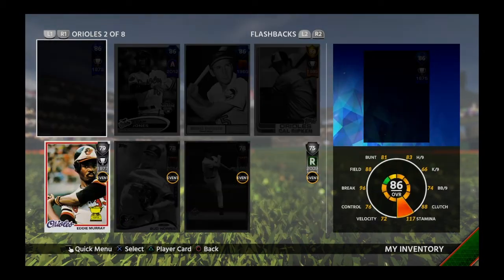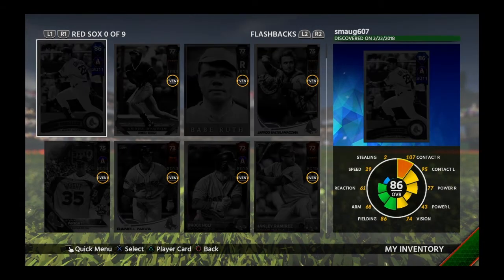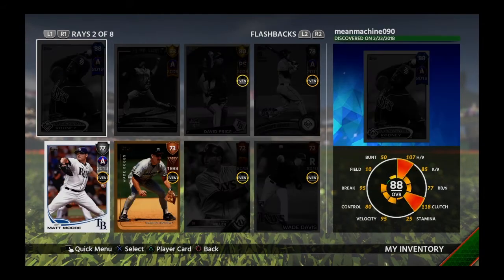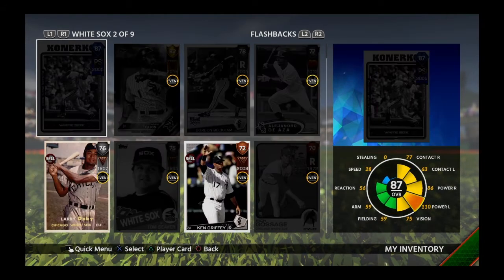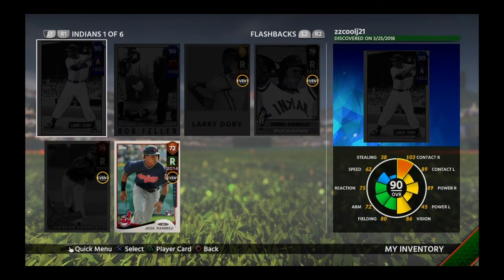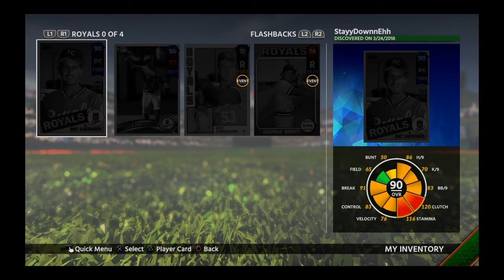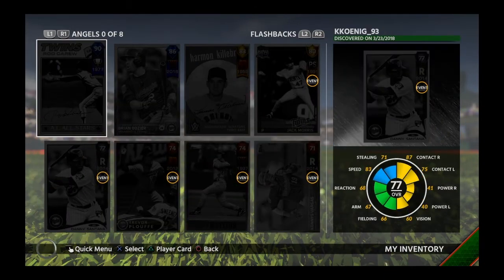Then we're going to come back and I'll jump in and finish the Koji Yuohara mission because I just need a couple innings pitched with him, and I'll show you that right away here too. I don't want to bore you with that — it's just one or two innings pitched I need to accumulate.